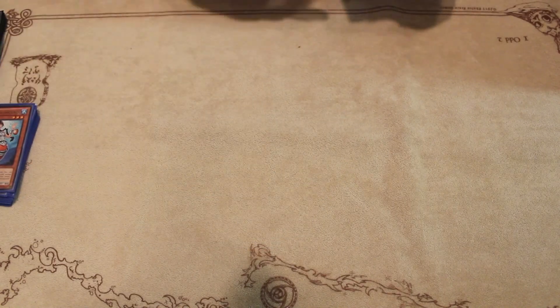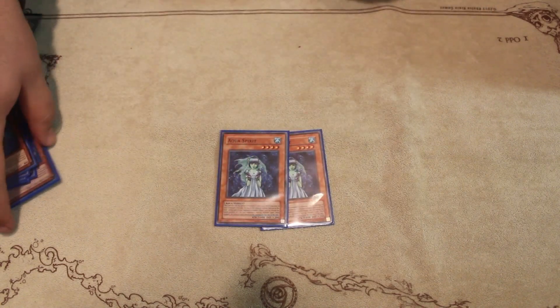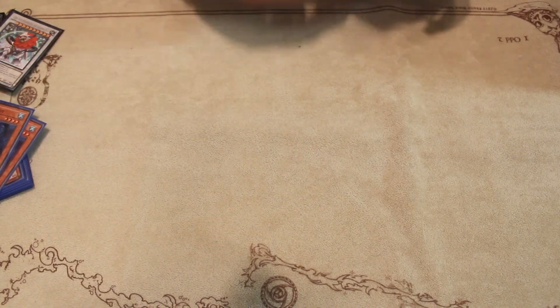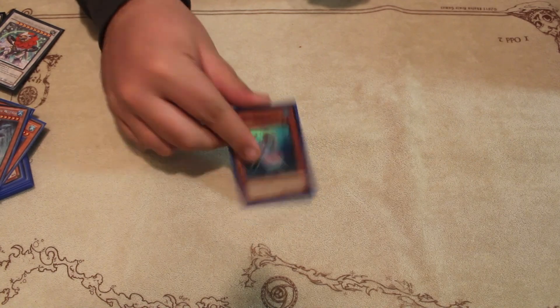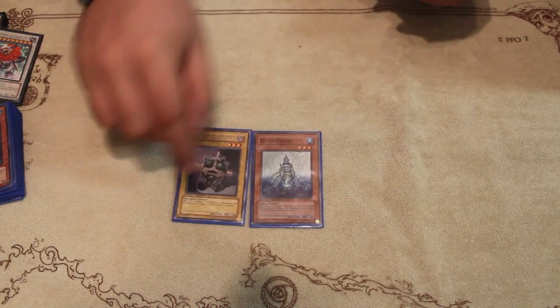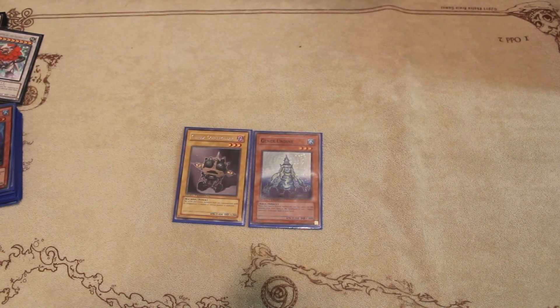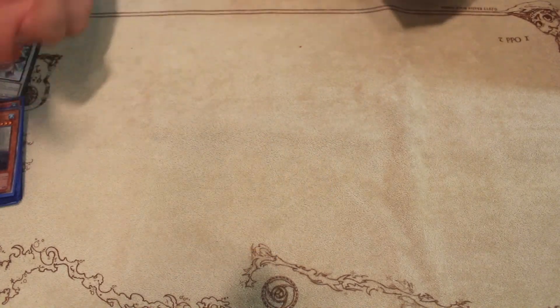Decided to go with kind of a rank 4, rank 7 deck, so I played two Aqua Spirits. Just banishing spent Atlanteans or whatever allows me to make crazy rank 4s. The one Tidal. Deep Sea Diva has obviously been mentioned before — helps out with the deck plus it gives Dragoons a target. Then I play the Controller and Undine. This is just to help get stuff in the graveyard faster and kind of set up for crazier plays. Plus I play a couple tuners, or a couple synchros.